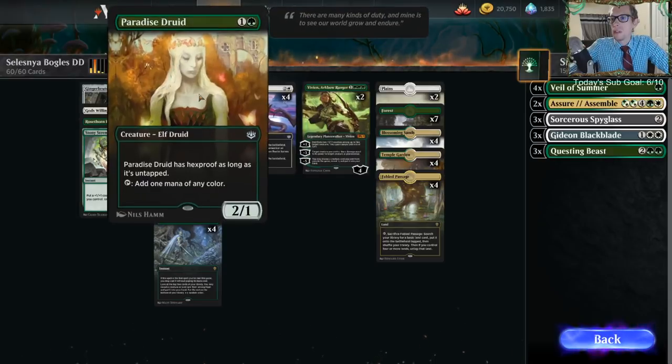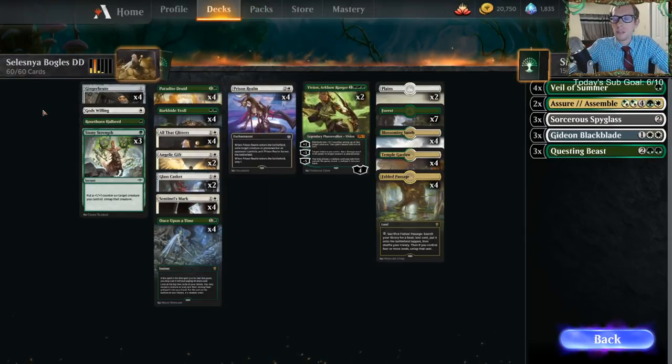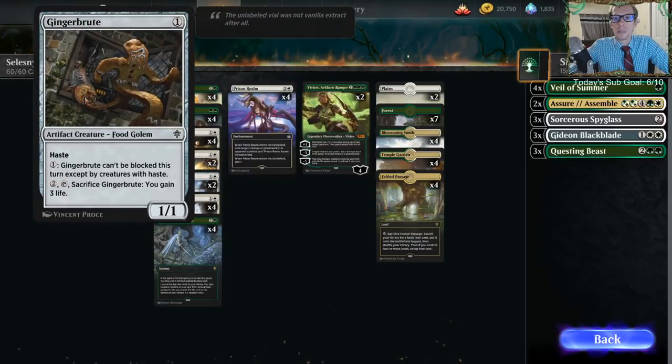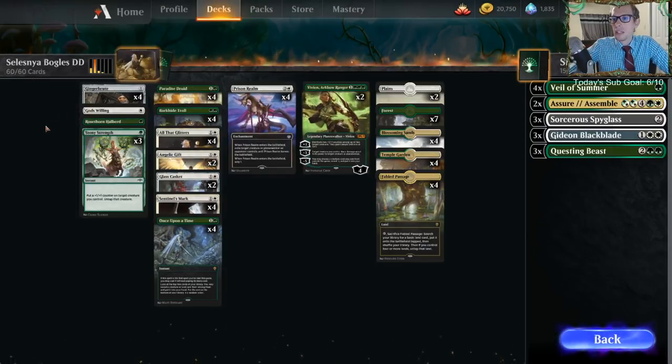Our hexproof creatures in standard are not very many. We have Paradise Druid and Barkhide Troll as our two hexproof creatures. As another threat we also have Gingerbrutes, which is just another really cheap threat that we can pay one mana to make unblockable except by creatures with haste.